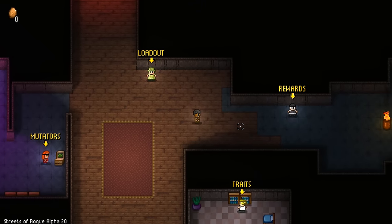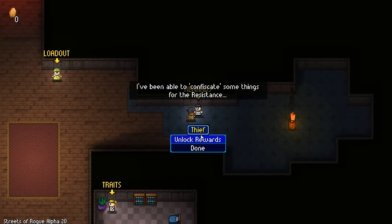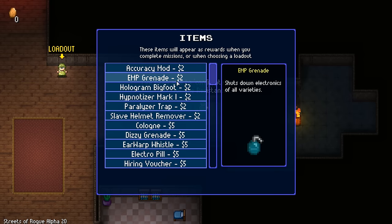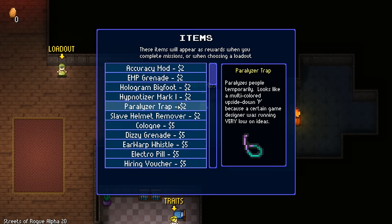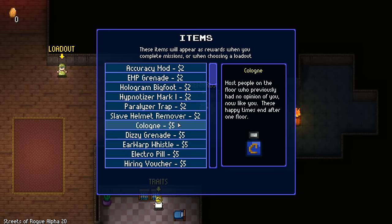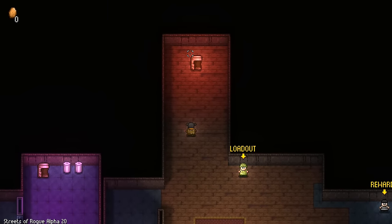And we also got rewards - same thing, I don't have any money. EMP grenade shuts down electronics of all varieties. Paralyzer trap. Let's give it a shot.